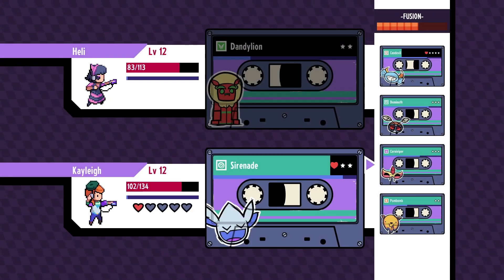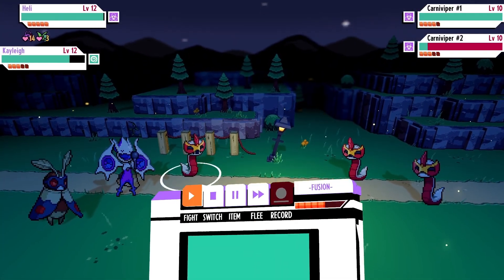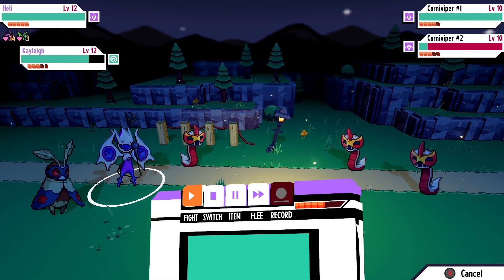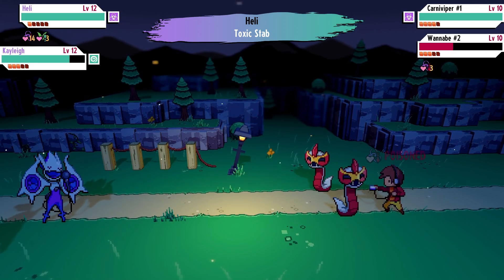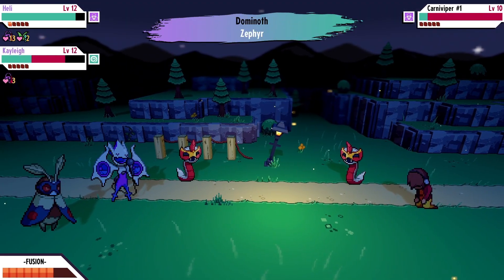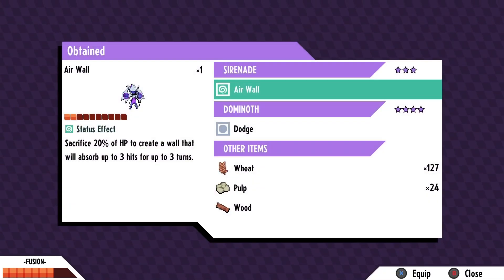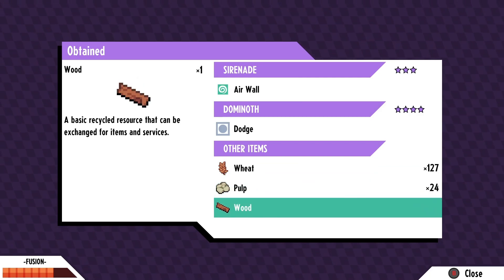That is a big stack of poison. I guess the Viper is my best option here. Toxic Stab and Sonic Boom. You really don't want to fight a poison type monster with a plant type monster, and if you're up against a plant type monster, you really want to transform into a poison type monster. Serenade got Air Wall, Dominoth got Dodge, and we got some wheat pulp and wood, and our Dandelion tape got broken.